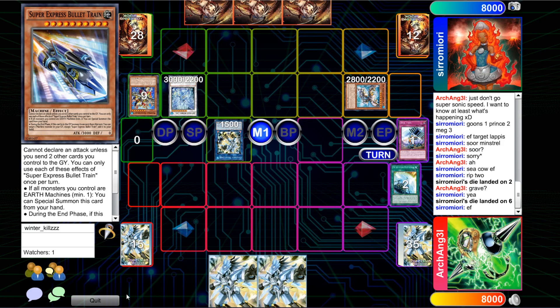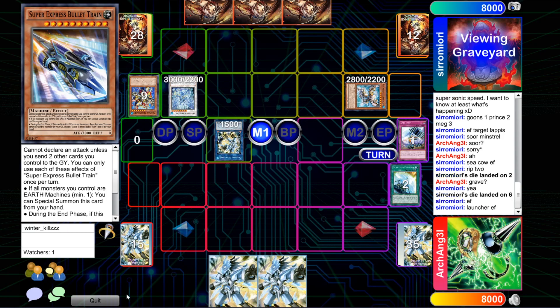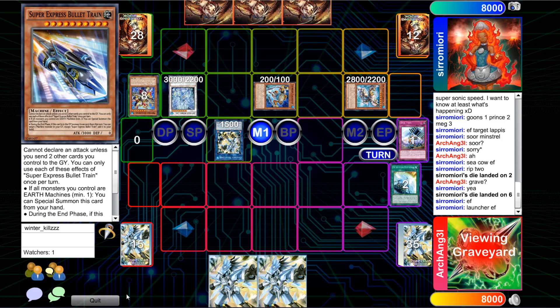The Needle Fiber with what looked to be Minstrel and Anemone to go for Fiber. Then Fiber bringing out Launcher to synchro with the Dragite — synchro for the Dragite rather.